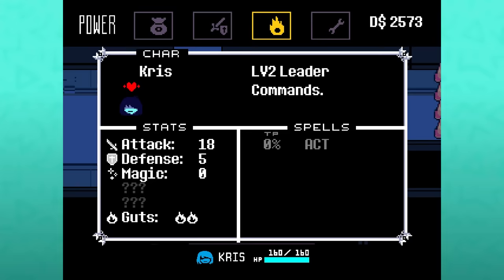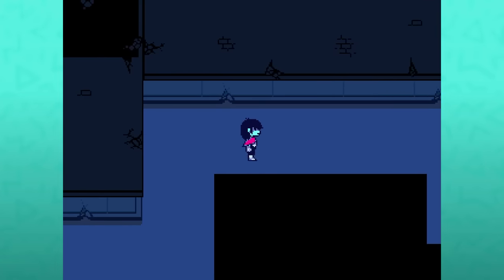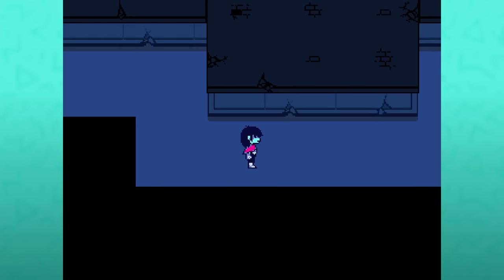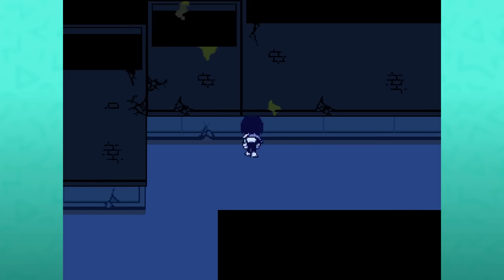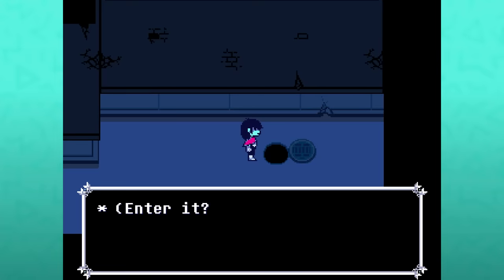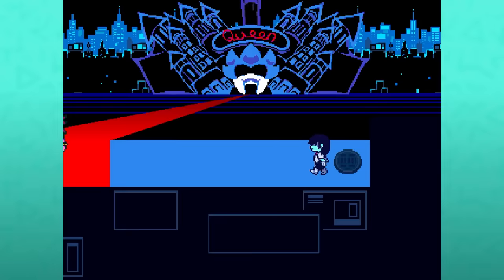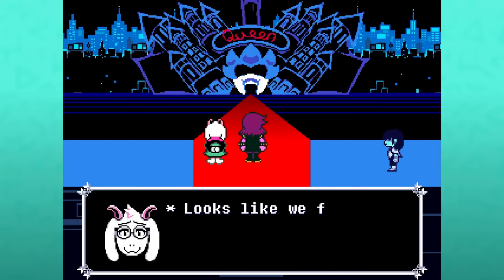Continue north where Noelle walked off. Empty alleyways lead to a manhole cover — interact and climb in. Here we end up outside of the mansion, back with Ralsei and Susie. They had been searching everywhere for Chris. Susie notices Chris looks hurt and offers to heal.